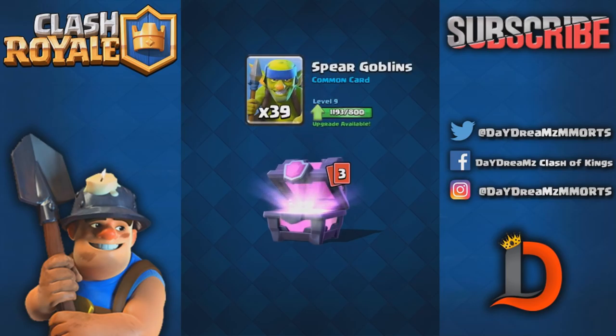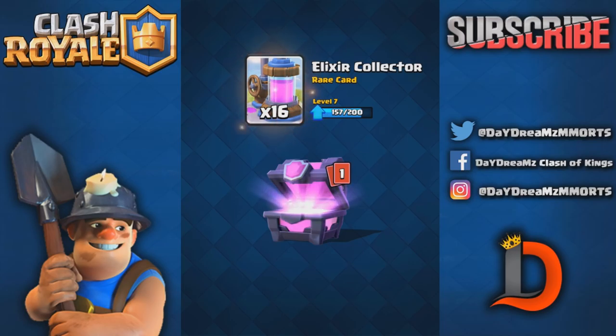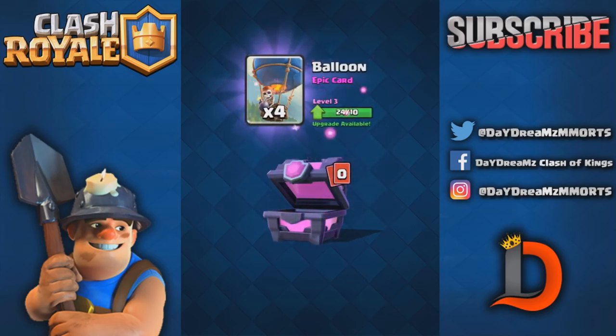Hopefully we get some epics before the last card. I keep getting mini Pekkas every day, getting really close to level eight. It's just gonna be a couple epics — let's hope for Bowler, or Baby Dragon, yeah Balloon.